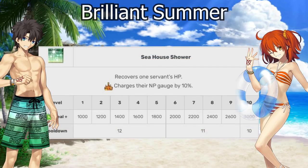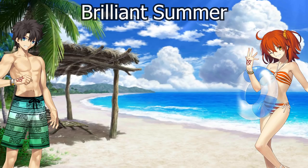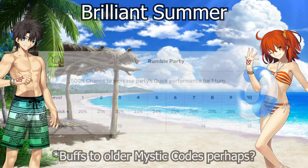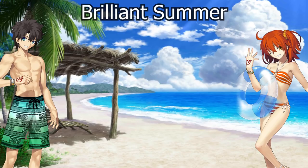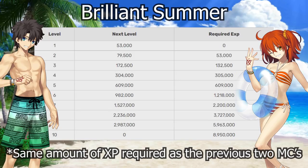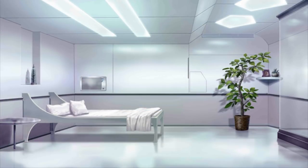The third skill allows a targeted heal and NP gauge charge. That's what makes it useful — having something that gives 10% charge as well as a little bit of damage potential. If they wanted to make these party-wide buffs more useful, they could make it one time for two turns, allowing multiple people to use it on different turns, providing more wiggle room. Either way, it's a fairly good Mystic Code that levels cheaply, but unfortunately it's no longer acquirable. Next up is Memories of Lunar Mare.